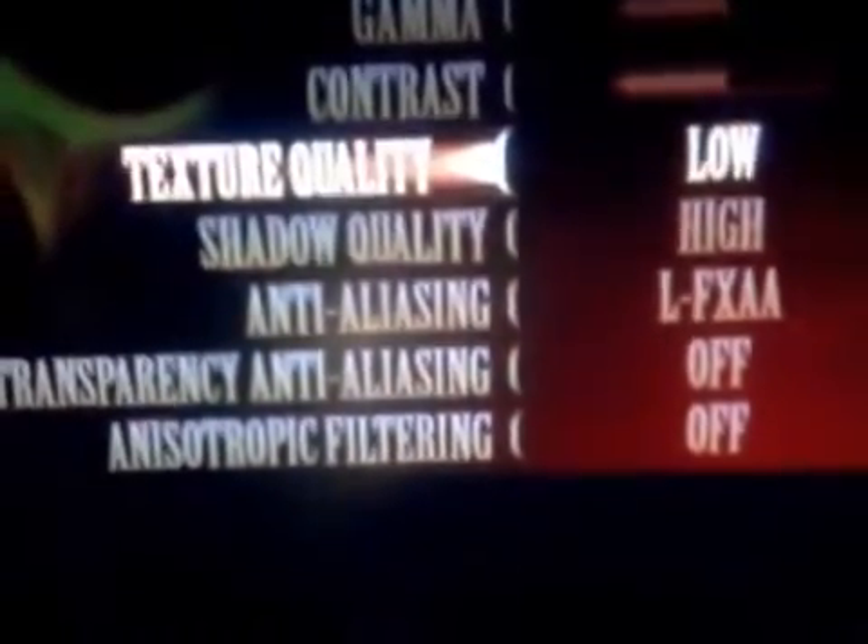Go to texture quality and set it to low. You don't need shadow quality — just go to very low. Set idealizing to off, and everything else to off.